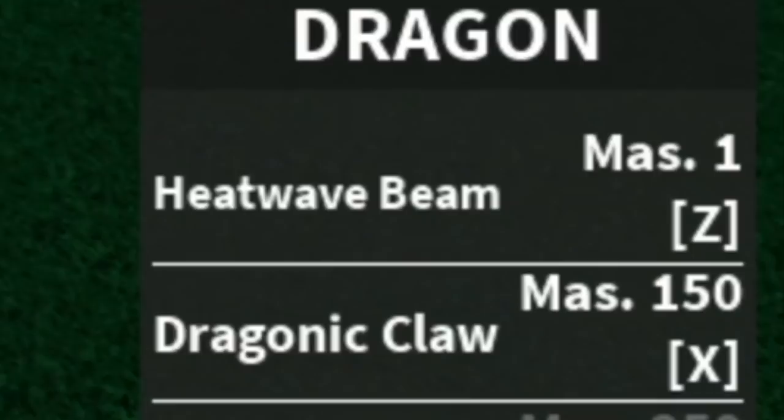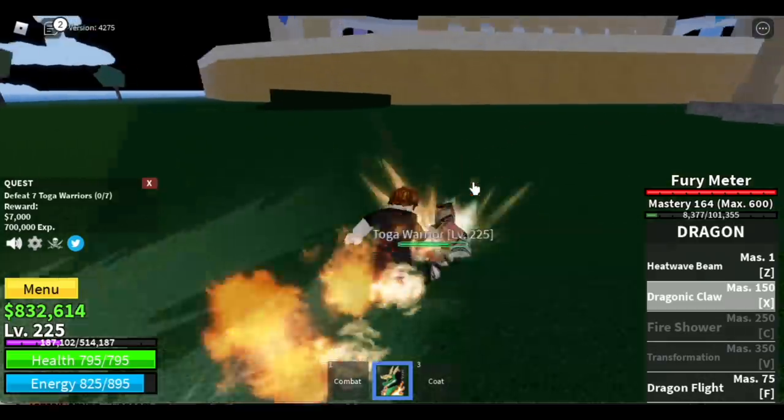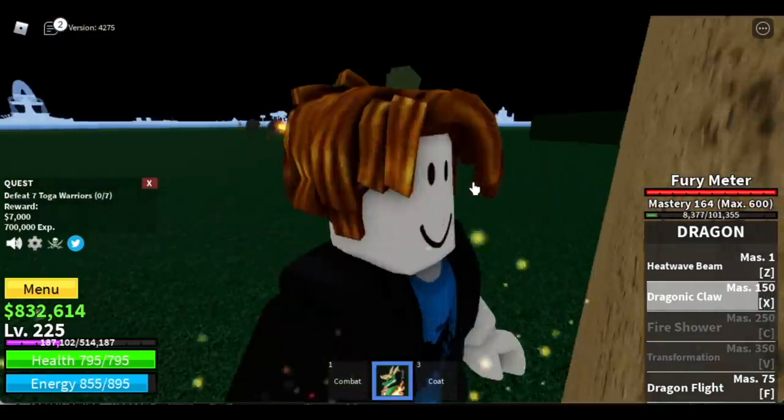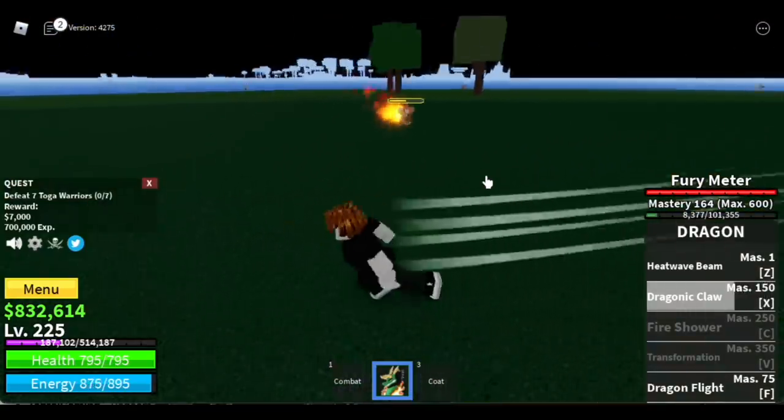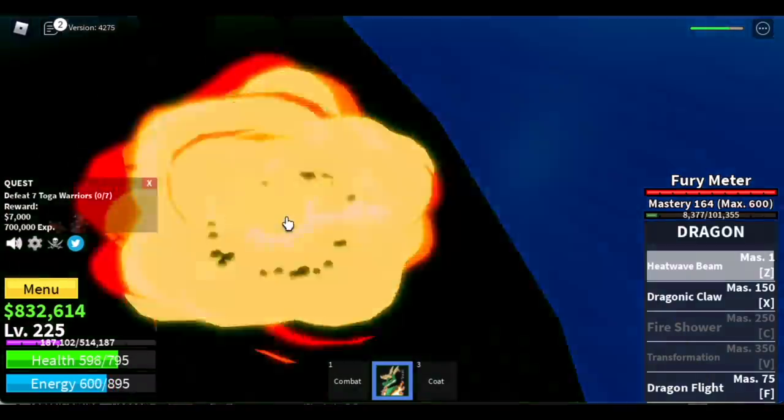Our next area is the Coliseum. We've already unlocked the Dragon Claw — it's a single-target skill but the damage is very high, with damage-per-second burn. We're going to grind here with the Toga Warriors — you need to defeat seven, so lure four or three at a time and defeat them.